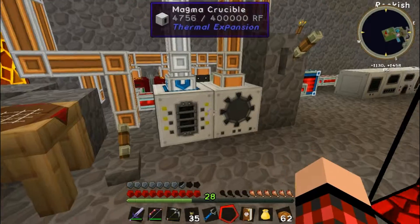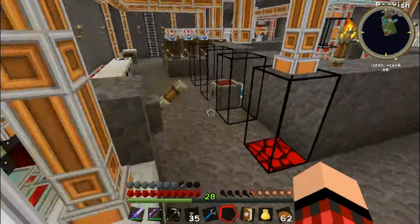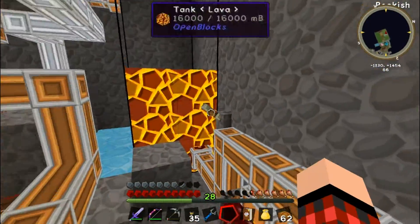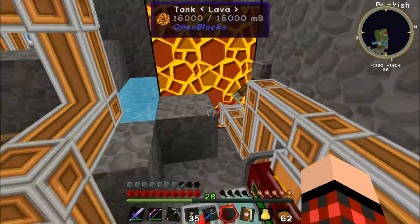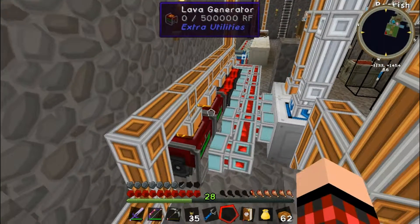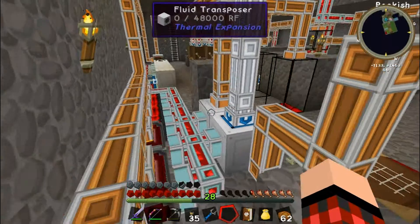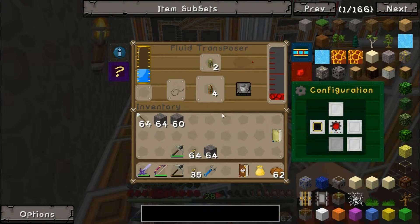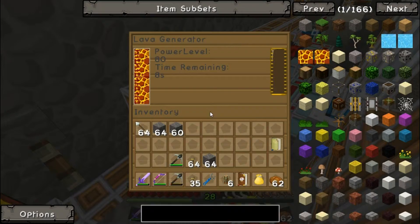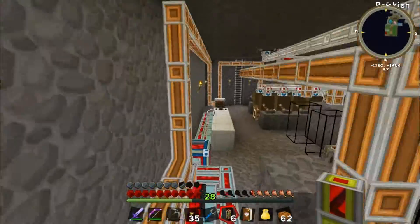Turns out, as usual, I'm pretty dumb — they don't have any power. So what we do is flick up the little power switch and power them up real quick. That's going to carry on, fill these with lava, and power these two up. There we go, we've done it! Easy as that. Switch that off now otherwise it just eats through our lava if I leave that lever on.